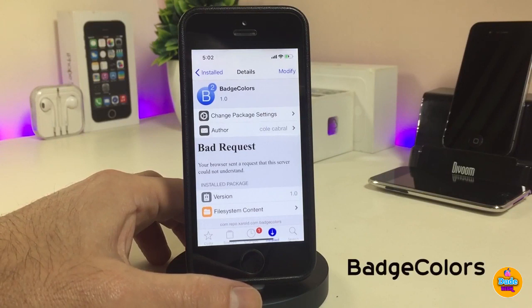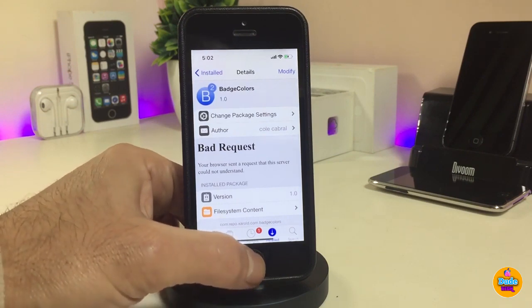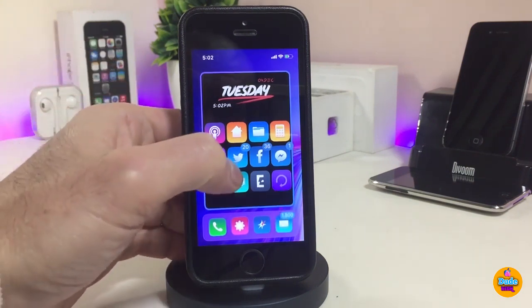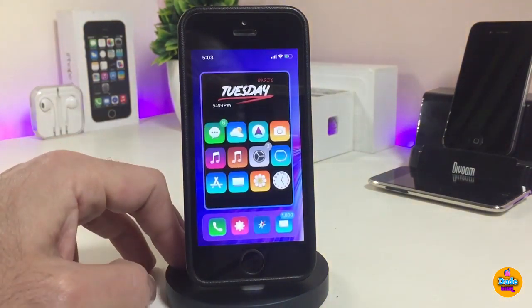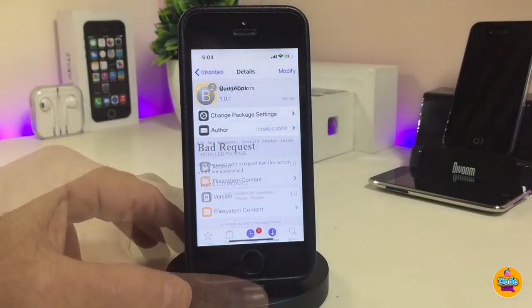The first tweak is Badges Color. Once you download it, your badges will automatically be colorized based on the app's color. You can see how it looks on my device right now — this is what the tweak provides. Under the settings, we have a respring button, an enable toggle, and an option to always show white text. Once you've configured everything, respring your device for the changes to take effect.